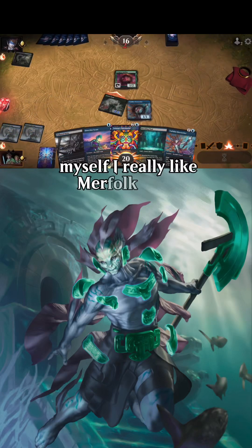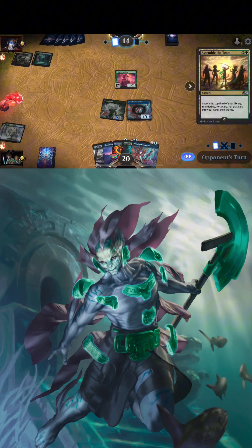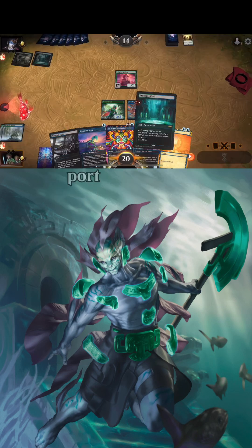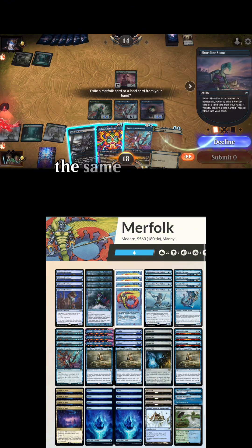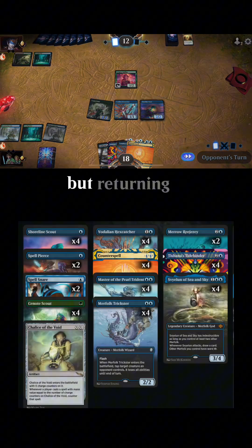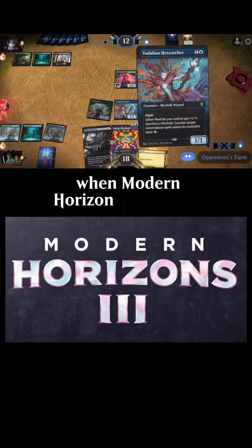Myself, I really like Merfolk, and I willingly pay that Merfolk tax. It's kind of that need to play this deck, even though it's not necessarily good. I want to make it good. I kind of have to try to port Mono Blue Merfolk from Modern into Timeless. And the same thing goes for whenever Merfolk is available in Standard — it is a need, and not a want. We're turning to Timeless Merfolk, which is due to receive some major upgrades in a couple days when Modern Horizons 3 comes out.